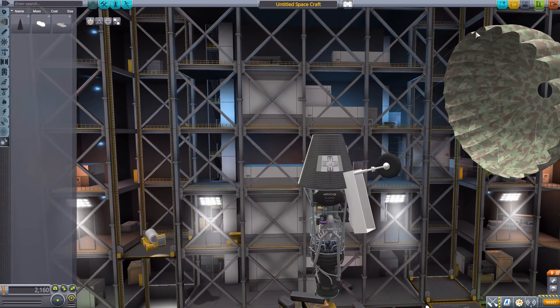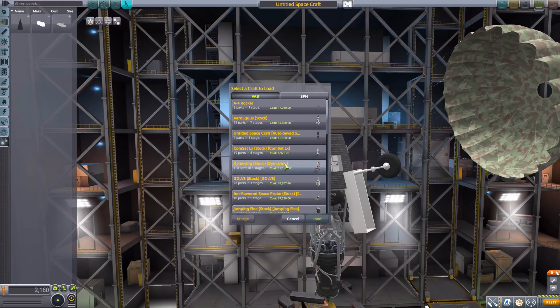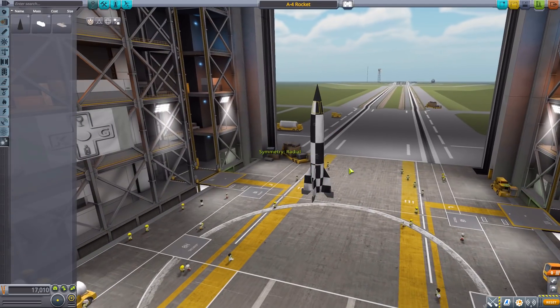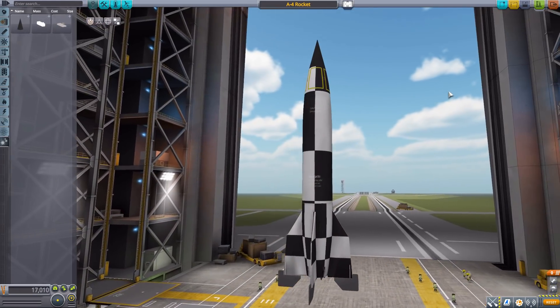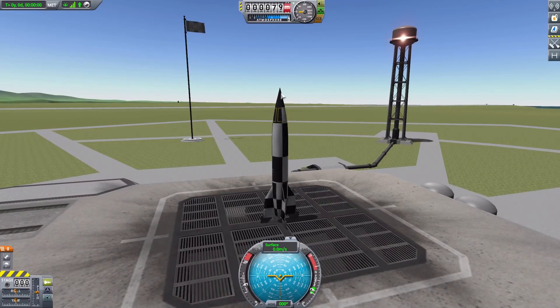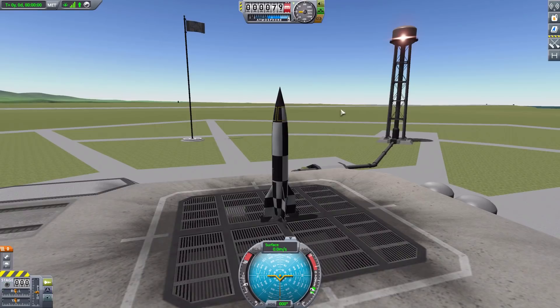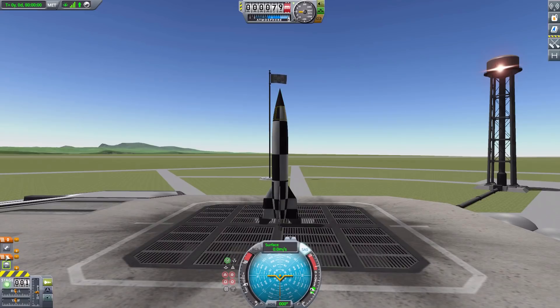Now on to what I built with it. I'll admit I tried to put together an A10 or A12 with the parts, but was having difficulty getting everything together properly, so I just built the much more simple A4 rocket — the copy of the V2. Here we are, a lovely full rocket. I've always been fascinated by the V2 especially — this really did birth the space race once we and the Russians got our hands on them. It's just fun to build them properly here in KSP.